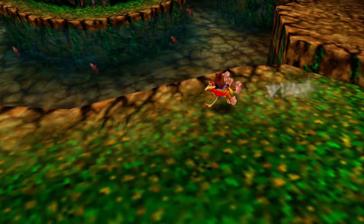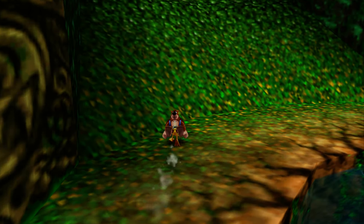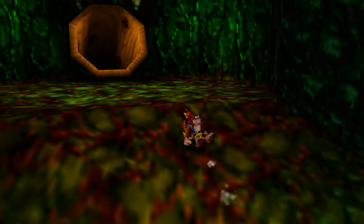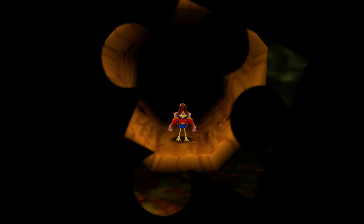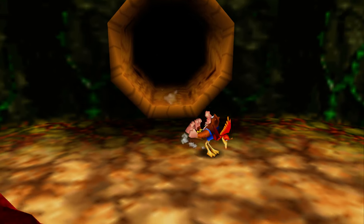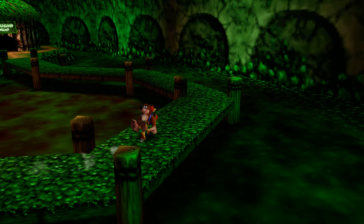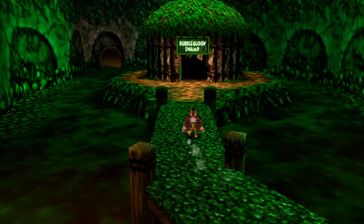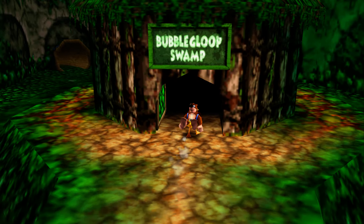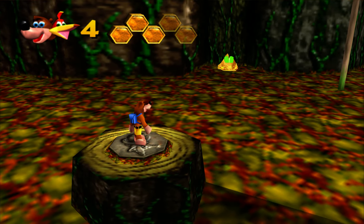I'm thinking about which world gets you to the center of that. I think it was something outside of the Egyptian area, because you had to go into one of the Egyptian areas, hit a pad that would bring up a jump pad. The jump pad would be circling around the pot, you jump into the pot, the pot sends you through the hat. But I think you need to trigger something to blow up the tip of the hat.